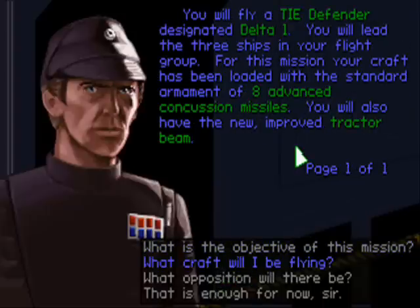You will fly a TIE Defender designated Delta-1. You will lead the three ships in your flight group. For this mission, your craft has been loaded with the standard armament of eight advanced concussion missiles. You will also have the new improved tractor beam.